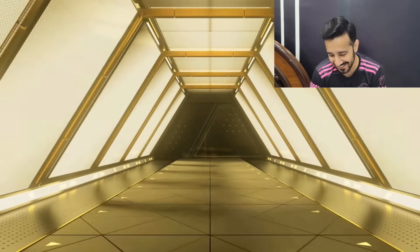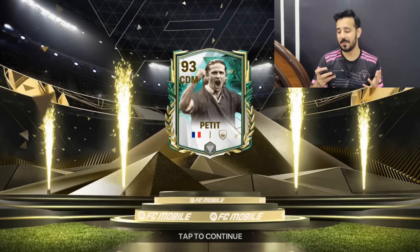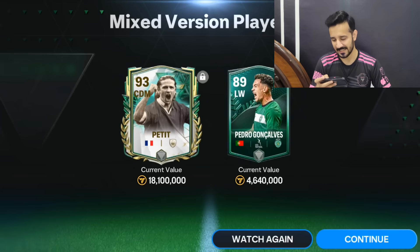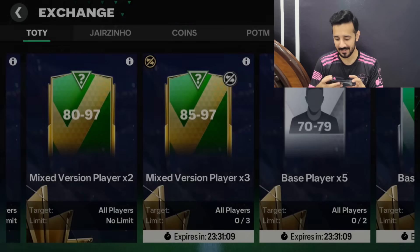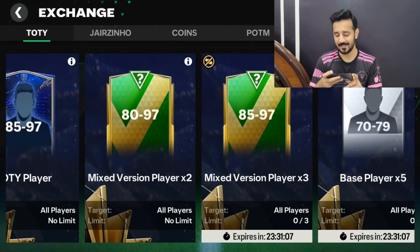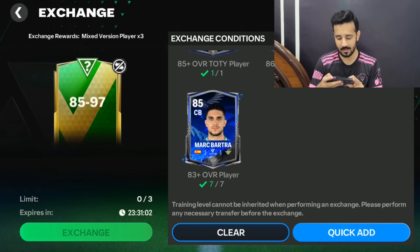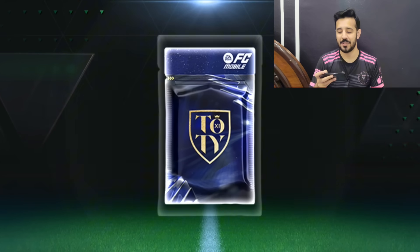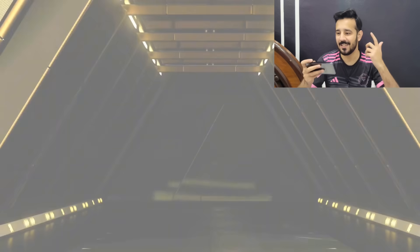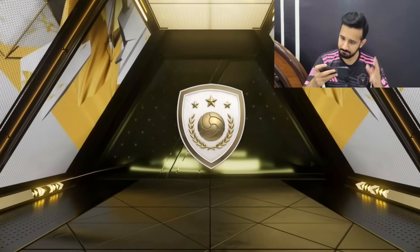Come on Ronaldo please! No — it's an icon, a French stadium player. Who is it? I think it's a 93 rated... Payet? I'll need him in the exchange — actually I think exchanges are for tradable players only, but still we got a 93 rated card! Very happy about that. Let's also do the 85 to 97 exchange — last time we packed a 96 from this exchange, so it can happen again.